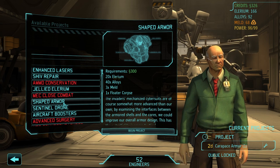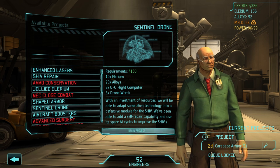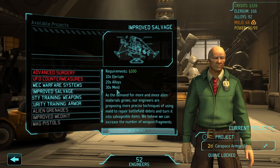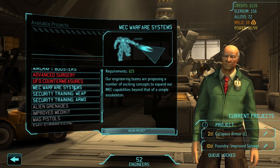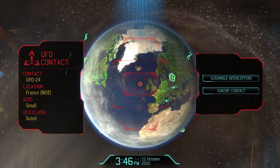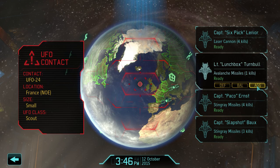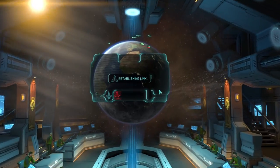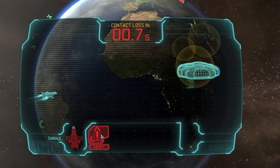Shaped armor is tactical survivability for all our mechanized units - that may not be so bad. Sentinel drone is a self-repair shiv. Aircraft boosters are for aircraft. Improved salvage actually might be good - let's get that just because I think we want to get some more salvage. And I think mech warfare systems would be nice to get. We're certainly keeping the boys busy down in the foundry. We have a small scout on the nap of earth - I'm gonna shoot his ass down. I think Lunchbox can take him down. Come on, one more... okay, we got it.